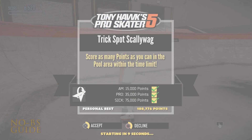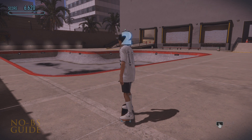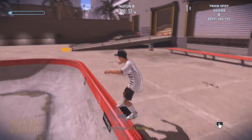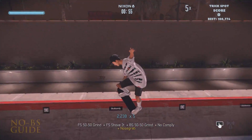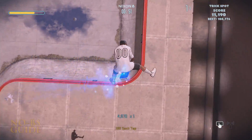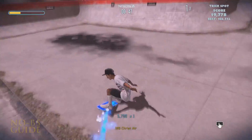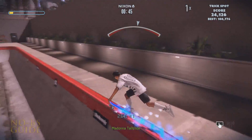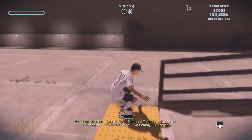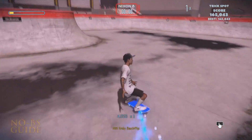In Trick Spot Scallywag, I cannot emphasize enough how many more points are gained by grinding rather than being in the air. This one says points gained in the pool area, which means the pool lip is definitely up for grabs — not only to build your trick meter, but to pull off countless numbers and points. You can more than double the required 75,000 points easily by using the pool lip to grind and the trick meter. Just don't wreck too much and you'll be done in no time with plenty of points to spare.